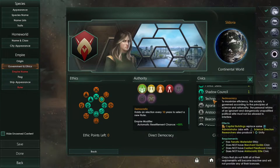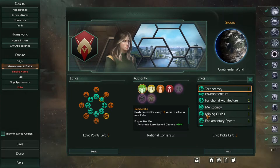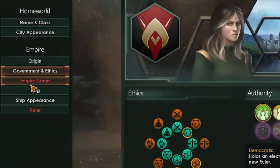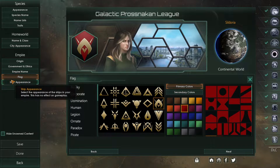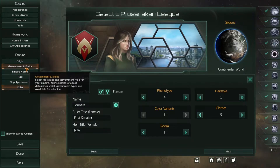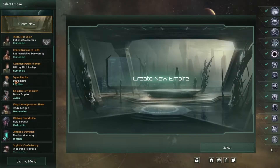Civics usually go with something like technocracy. You can read through them to see what boosts they provide. Empire name, flag, ship appearance, and ruler are all cosmetic. The most important choices are origin, government, ethics, and traits — everything else is cosmetic. I'm just going to choose a preset empire — we'll go with the fanatic spiritualist.